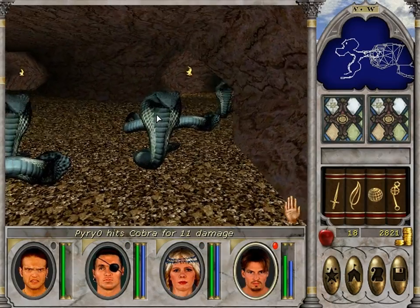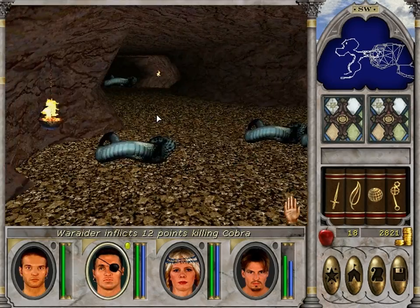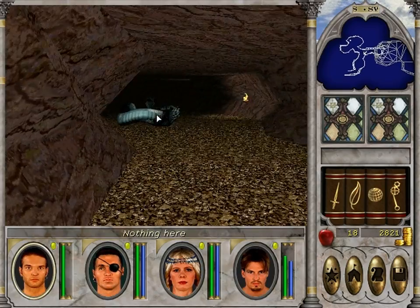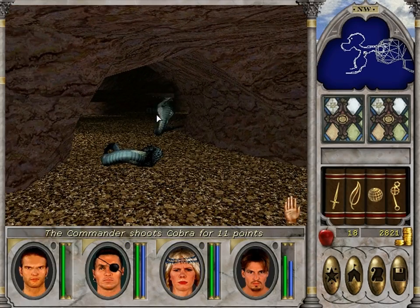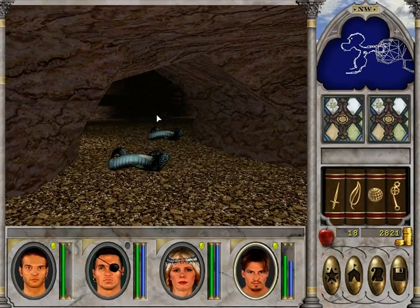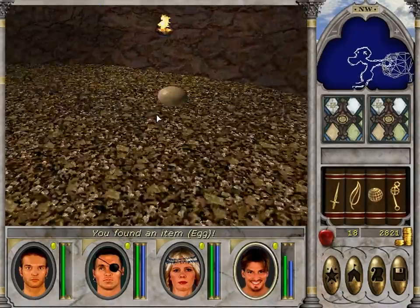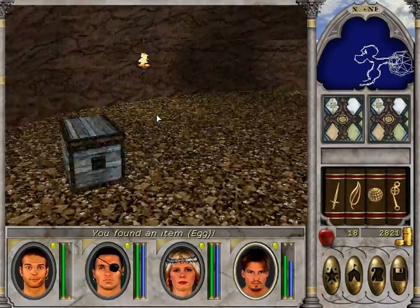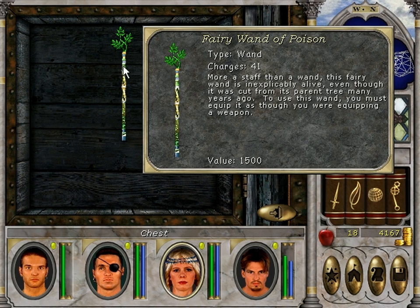We're in the snake den — this is the actual lair of the snakes this time for sure. Don't get poisoned — just don't get poisoned and you'll be fine. It seems like as long as we're not poisoned or diseased, our stats are good enough to hit these things most of the time. It's only when everybody's sick that we really start missing a lot. Treasure! And look at all these eggs — precious eggs! I wonder what we can do with those. It's worth money — got it! Lots of money, excellent! Good haul guys. A wicked mace — I don't think that's as good as our war hammer. And a fairy wand of poison!